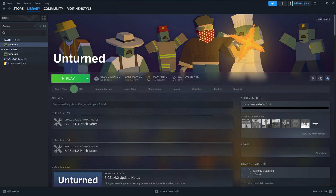Another tip: ensure that both Steam and the game you're trying to play are up to date. Check for any updates and go ahead and install them.